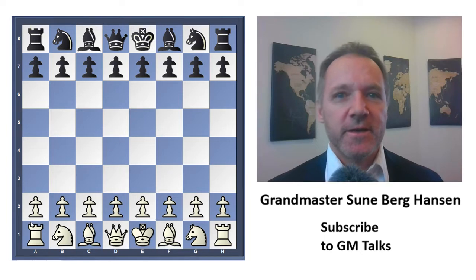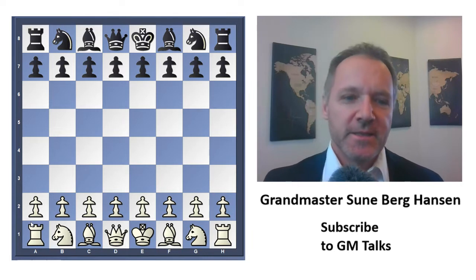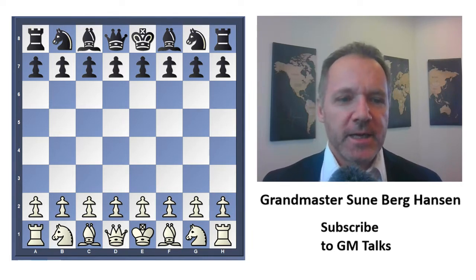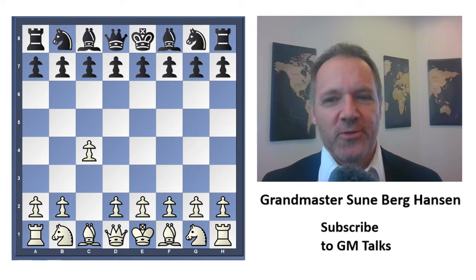I am playing against International Master Gerhard Welling, and it was played in Elsinore in 2019, before anyone heard about Corona. I am White, and I opened with c4, the English Opening. This was specifically prepared for Welling, who always plays some slightly weird openings and had something I wanted to try.